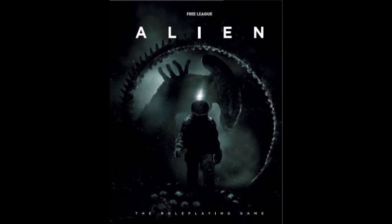Let's have a look at the sort of characters you can play. You've got a colonial marine, which is what most people want to play, a company agent — your Burke — a colonial marshal, a kid, a medic, an officer, a pilot, a roughneck, and a scientist. So those are your core character types.